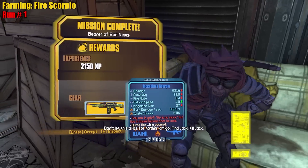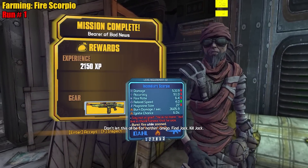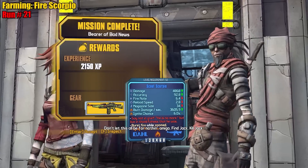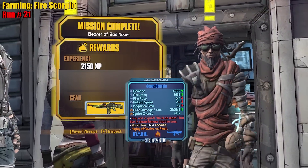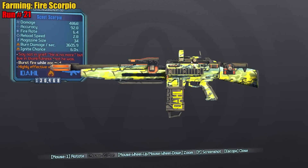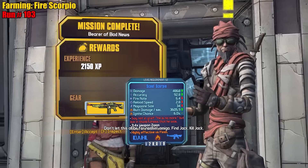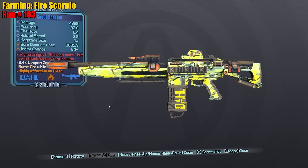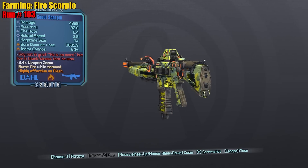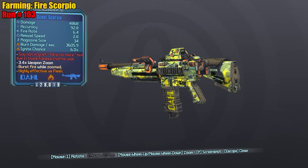Let's do it! First run — not quite. Nope, toward grip. Oh but then Jakobs stock — oh so close! The one stock we don't want. I need no recoil — this thing has to be a laser beam. We got it, we got it! Hey, there it is! 103 freaking runs! The Dahl legions valley — we're done, and we got a prefix, heck yeah!